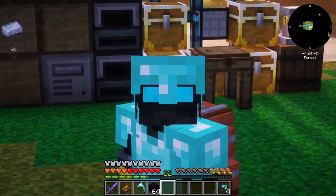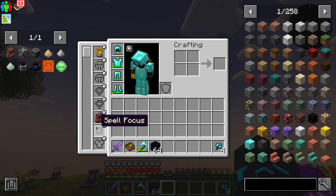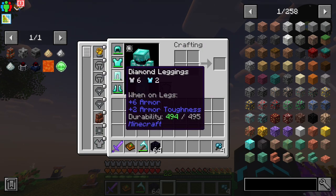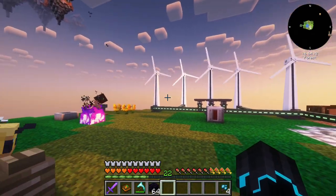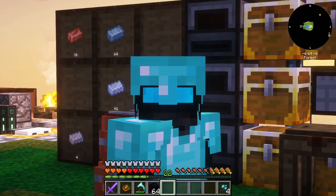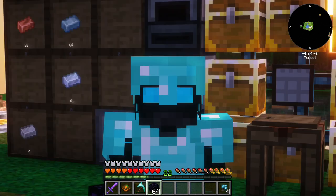Ladies and gentlemen, welcome back to FTB Skies, where in the last episode we explored that floating village and got ourselves an emerald jetpack, which is currently charging in our power setup. But today we are going to be reusing that jetpack because, thanks to that village, we have plenty of obsidian so that we can go to the nether.